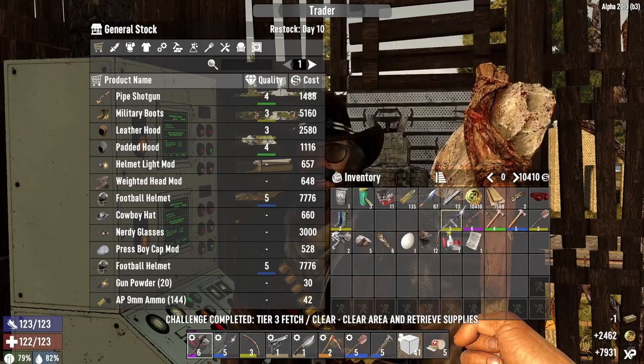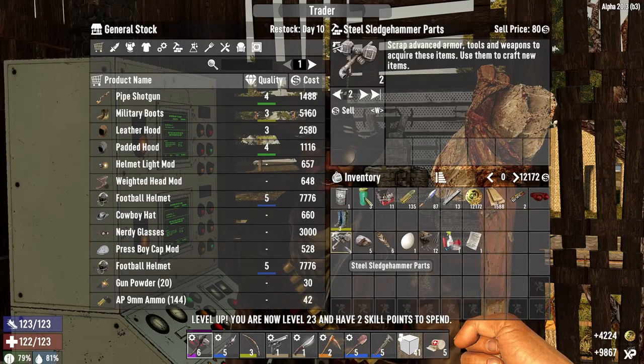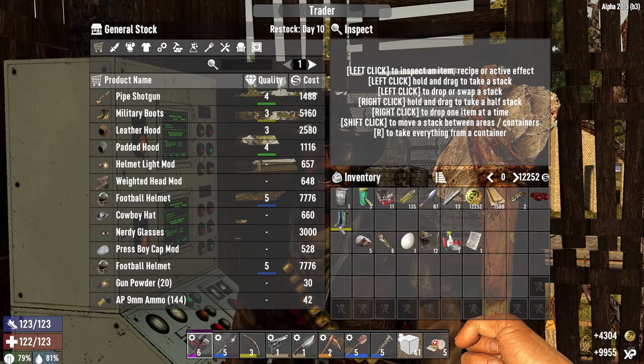Turning in our quest — it's day 9. I don't think he resets; he resets tomorrow. There shouldn't be anything new and interesting in his stock — however, it must be my lucky day. Steel boots! They're better than what I have on, so we'll go for the steel boots. Let's go and sell all the stuff we don't need here. And there we go — level 23.